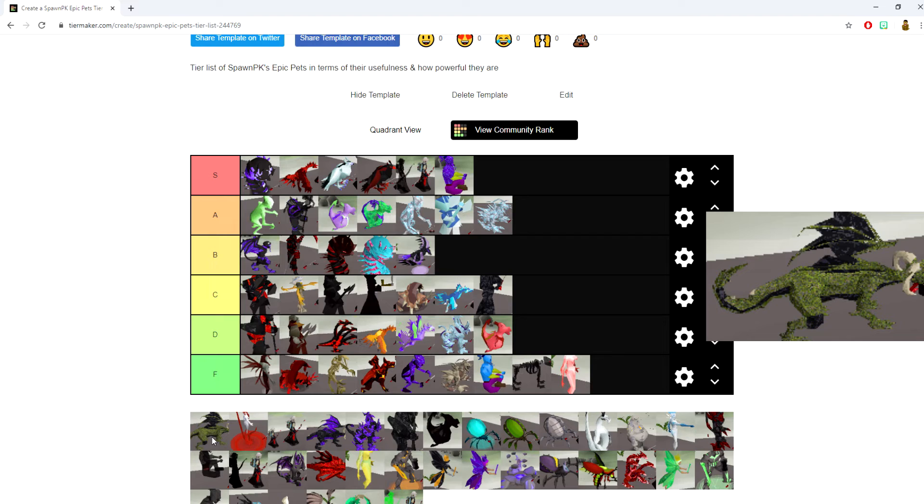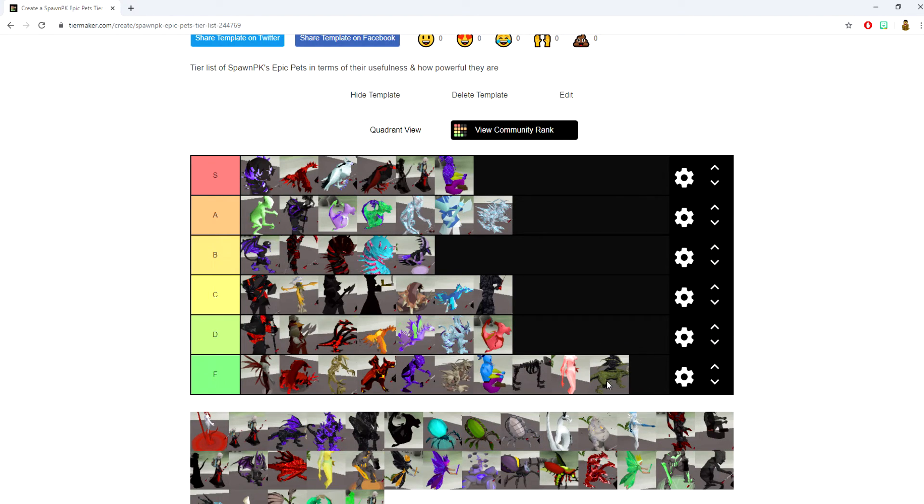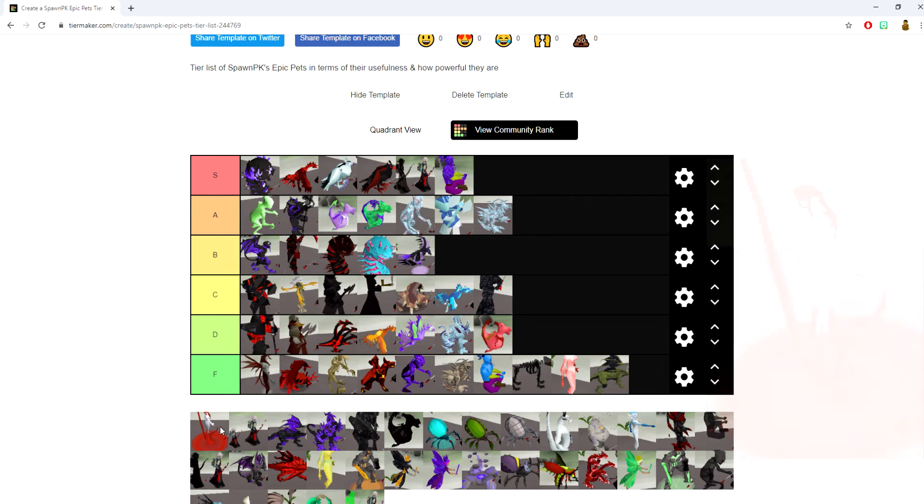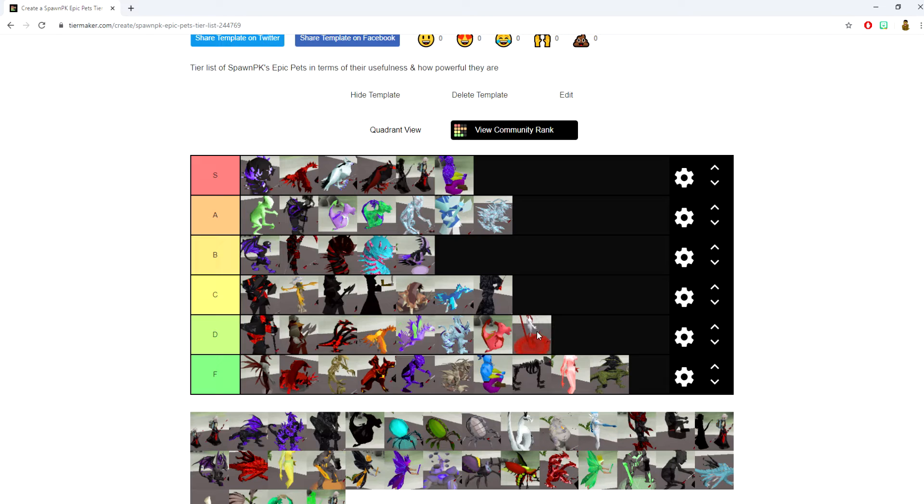The Jungle Dragon pet increases your venom cap to 25, but it doesn't really have many perks after that. F tier unfortunately. The Maiden pet is basically a lot of healing based on the damage you deal. Pretty cool, very nice, but not many uses. Going into the D tier.